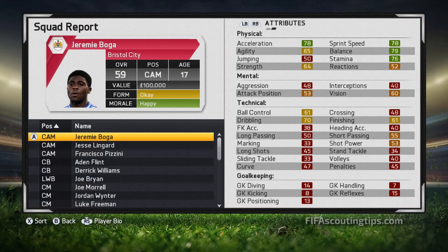He's right footed with 3-star weak foot and 3-star skill moves. I really like this guy because a lot of very young players have absolutely terrible stamina, but this guy has great stamina — 76 stamina — that's going to make him last all game and play game after game, which is very important for getting him to grow quickly. He's also very fast with 78 acceleration and sprint speed, and very good dribbling at 70, making him quite capable of playing on the wing as well.